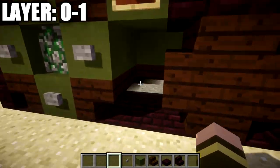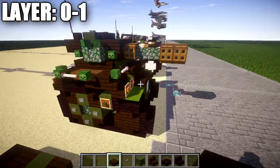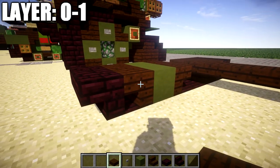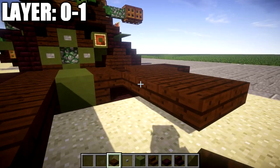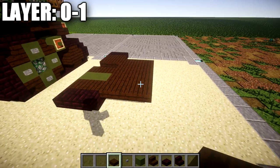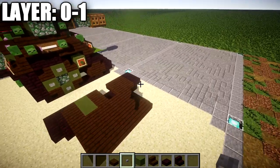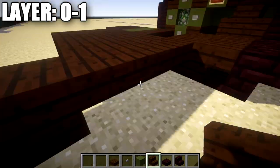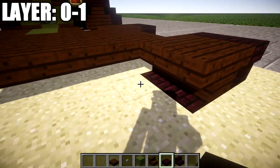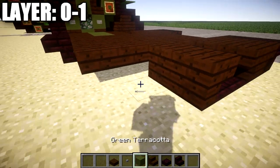Now we're going to go to the inside of the build — this is the outside of the tracks on the left side. We're going to go to this dark oak wood stair and place down a row of one, two, and three dark oak wood top slabs across, then go to this stair and place down one, two, and three dark oak wood top slabs across over here as well. We then want to fill in the space in between these rows of three dark oak wood top slabs like that.